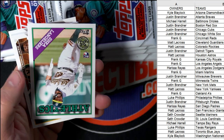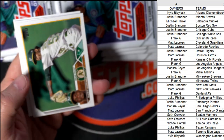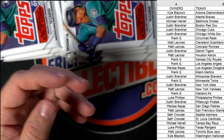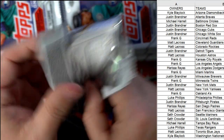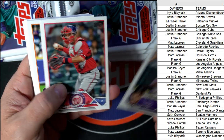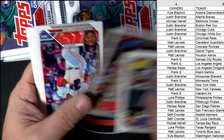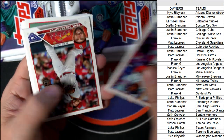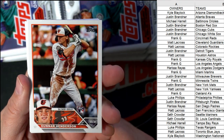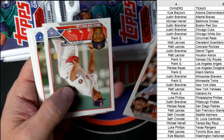There's a Shea Langeliers, A's — going out to Frank G. Nice rookie card parallel, Frank. There's a Tristan Casas, Red Sox — Justin B, that one's coming out to you! And Gunnar Henderson — there you go, Mike! Look at that man — Gunnar Henderson Orioles, nice! Such a good one to get.